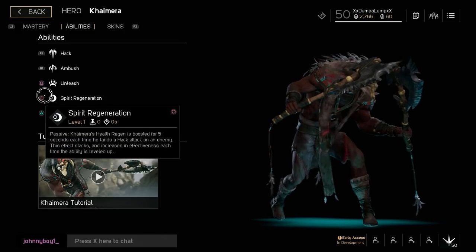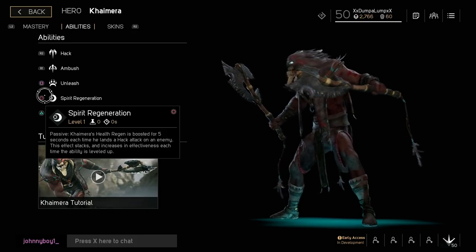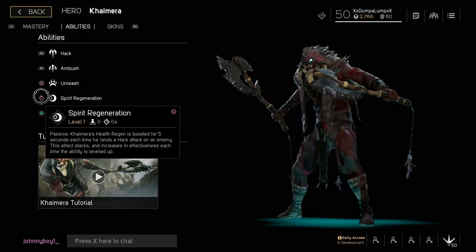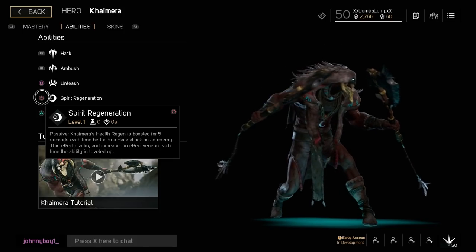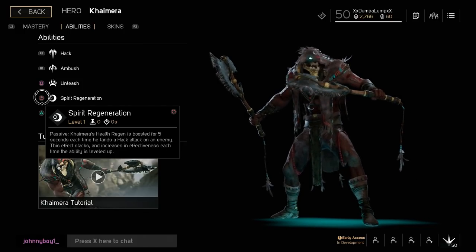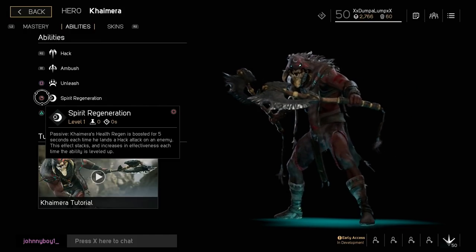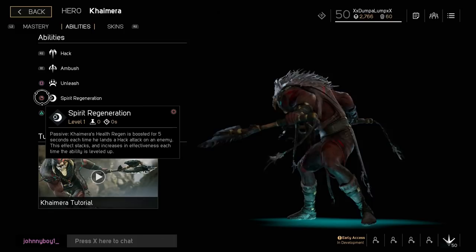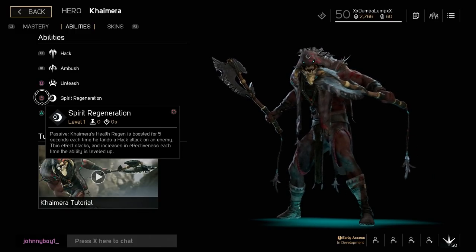His passive is Spirit Regeneration: Chimera's health regen is boosted for five seconds each time he lands a Hack attack on an enemy. This stacks and increases in effectiveness each time the ability is leveled up. I really like to prioritize Spirit Regeneration almost more than his ultimate because this is a game winner — it lets you bully people so hard early to mid game. I like to pop a health potion right before a fight to boost the health regen up past 15, then with each hit it stacks higher and higher.